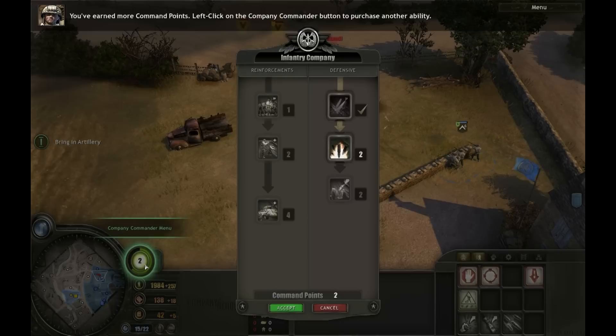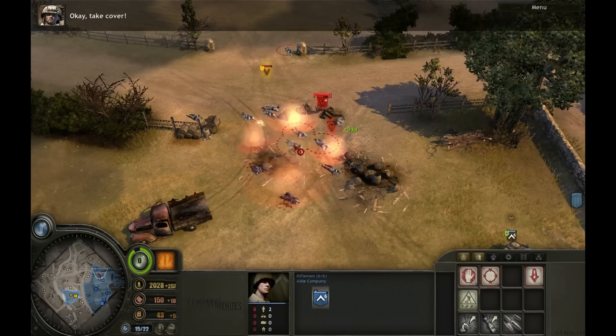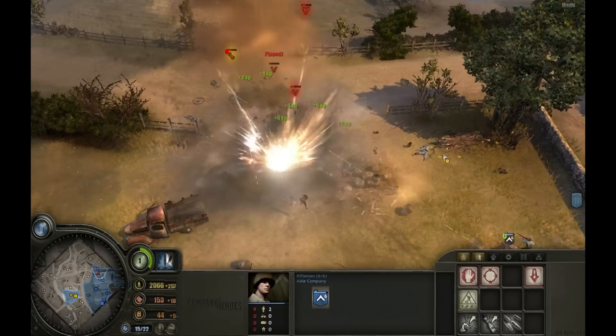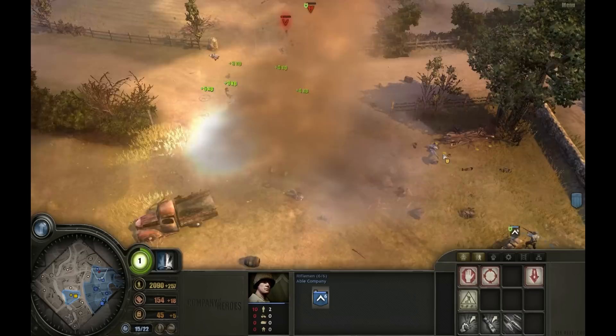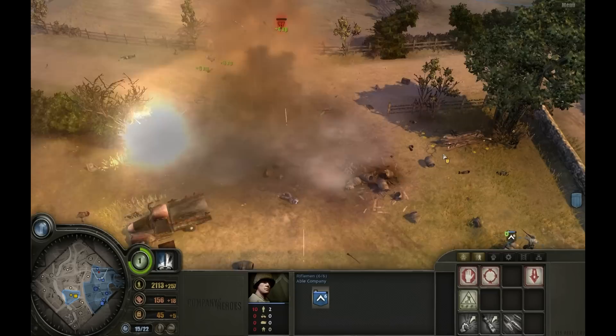Enemy unit down! Learn more command points. Left-click on the company commander button and left-click on the flashing button to unlock an ability. Use the artillery strike ability to defeat the German attack. Enemy unit down! Stand down. Section is clear.